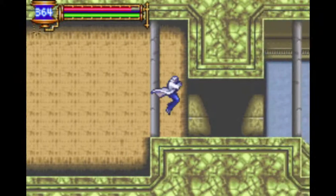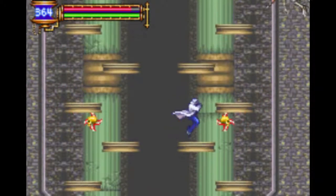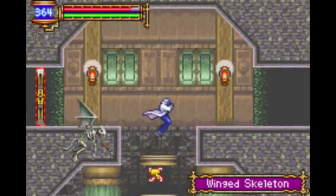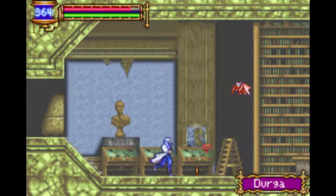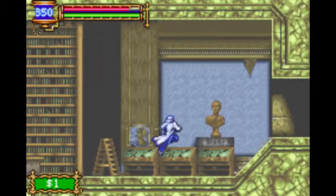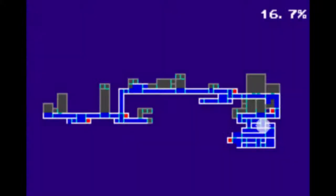Alright, I guess there's no secret there. Oh yeah, here's where it was — where the double jump area is. Not in this room, but in this direction, I think. Yeah, it's right there.